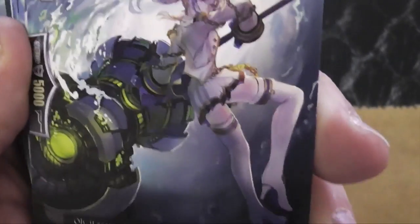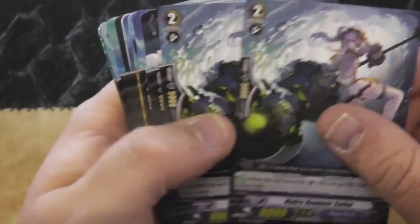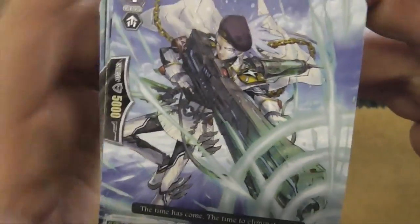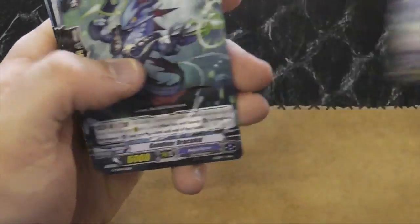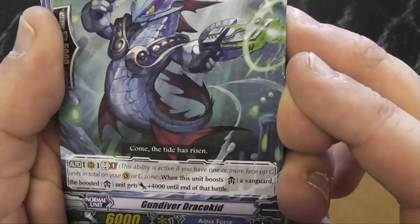Hydro Hammer — Special Interceptor. Shame she looks really good because she's never going to get used. Kelpie Rider Polo — new vanilla 8. Rel Gun Assault — GB1, 10k hitter, standard, very basic. Gundyver Draco Kid — GB1, 10k booster.